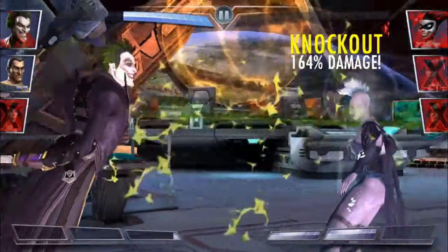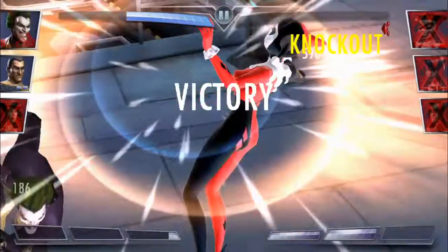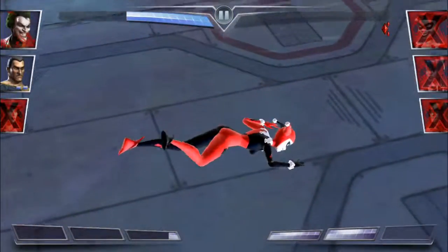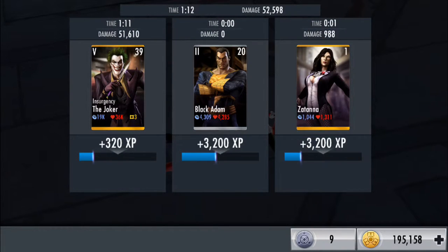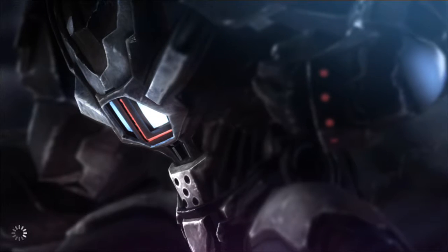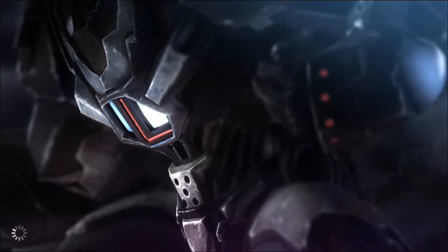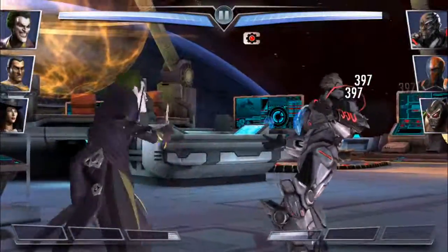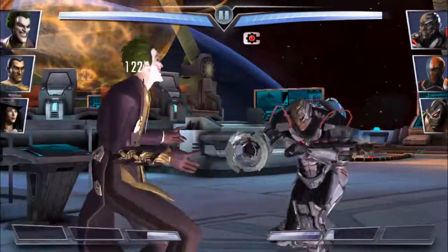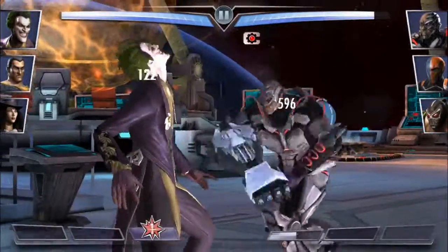You're going to want to have a different setup on online mode for defending than you would for attacking. That basically means when you're leaving the game unattended and you have that group of three characters, you don't want to just leave the same characters that you'd normally run while going all offensive. The reason for that is you probably want to limit how many points other people can get from you, so you won't be moved down the leaderboard as fast if you don't play online much.